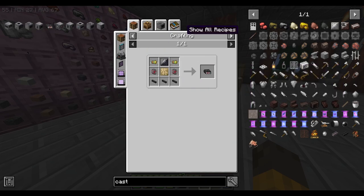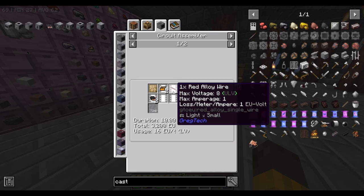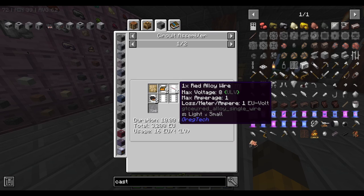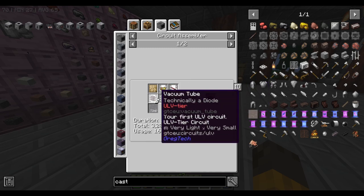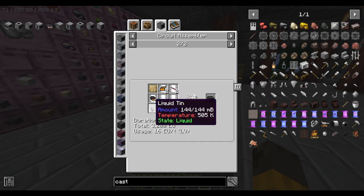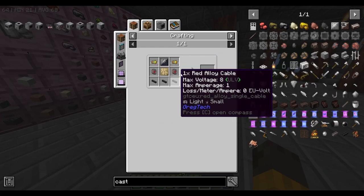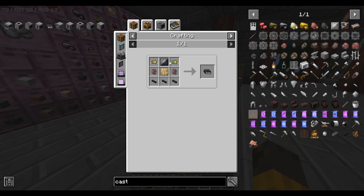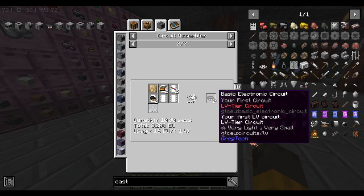Next is the circuit assembler. Instead of having to craft circuits manually, you throw them in and you get rid of one alloy — it only costs two alloy and doesn't even need rubber cable. Using the circuit assembler, you don't need rubber, you can get rid of the red alloy wire, and use tin instead of steel plate. With liquid tin, the same amount of material in the circuit assembler makes two basic electronic circuits instead of one — you basically double the output.